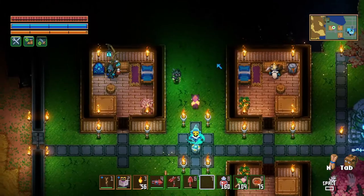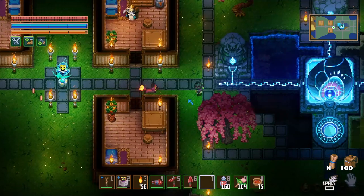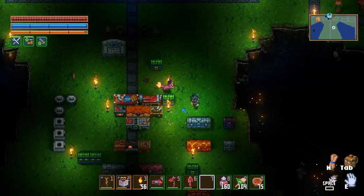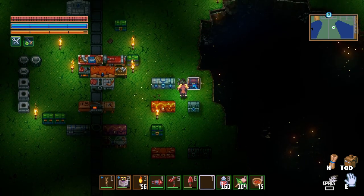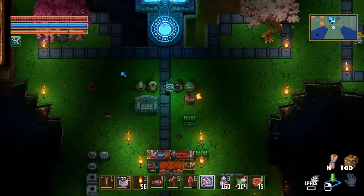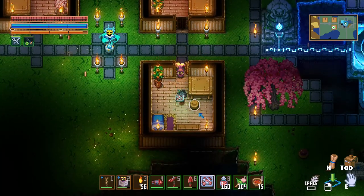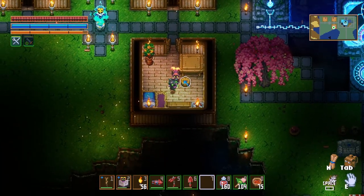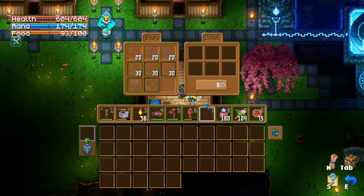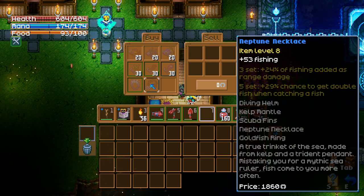So we got our little fishing village started here. There's one thing we can add today to that village - we got it in the last battle. So this should get us a new NPC. He should be like a fisherman NPC. We'll put that right here in the corner. We should get him anytime. There we go - we got a new fisherman! We can buy bait and some necklaces that I've already gotten.